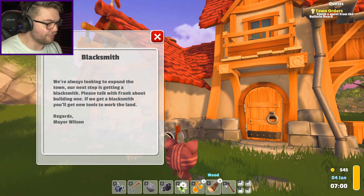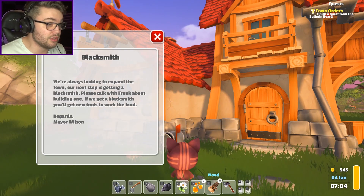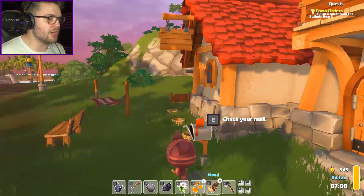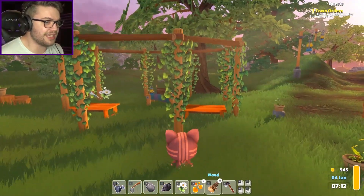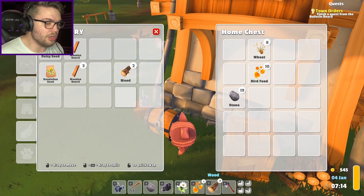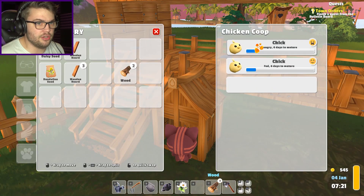'If you don't get a blacksmith, you'll get new tools to work the land.' Mayor Wilson, dip into your own treasury, you lazy prick! My little sexy ass shop is not here to service your goddamn community - your community is here to service my shop! Do the responsible thing and feed the chicky-doos. Six days to mature - I'll take your stuff, thank you very much. No eggs because you are basically just fluffy eggs yourselves.